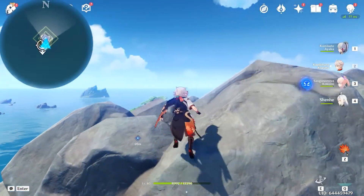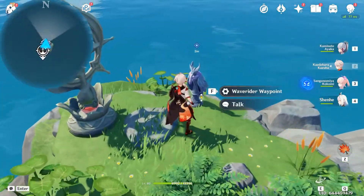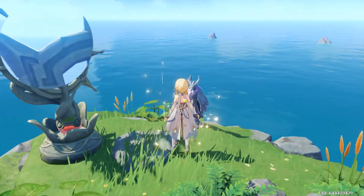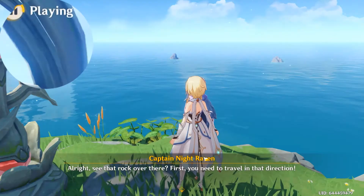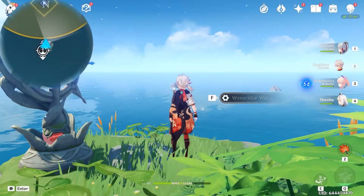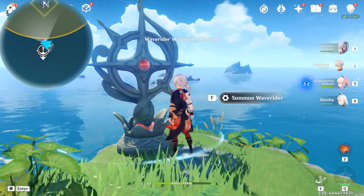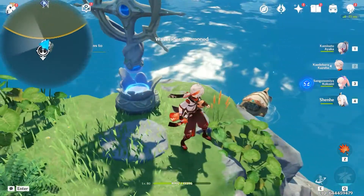From this part on I will be cutting out all the dialogues to shorten the time. Let's talk to the raven. After the dialogue, let's summon the wave rider and take it.